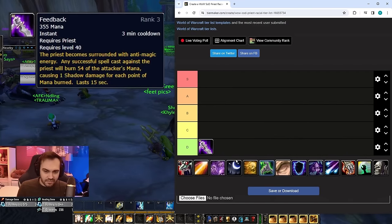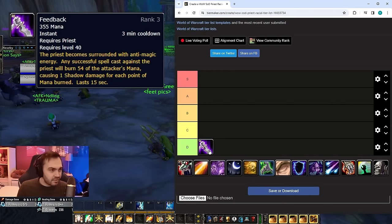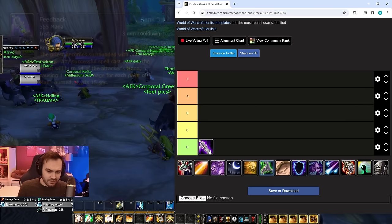Starting at the bottom, we've got Feedback as the worst priest racial in the game. It's very hard to actually get value out of, costs a lot of mana, doesn't drain that much mana. It's even dispellable and doesn't do that much damage, so it's just overall pretty dead weight.